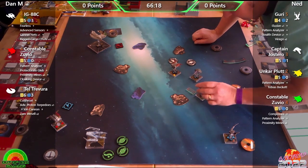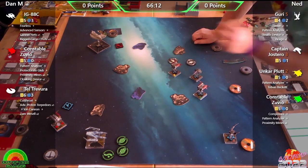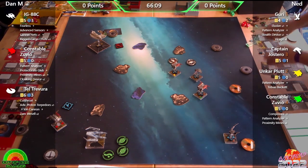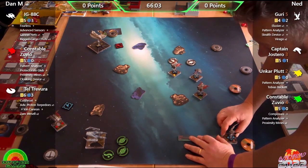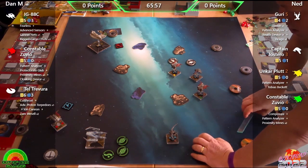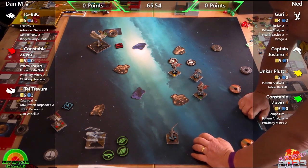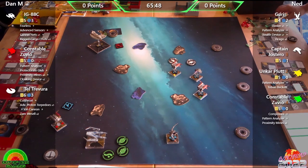Over five games at a tournament you'd expect the Cloaking Device to trigger at least once or twice. Phil notes an aggressive move from Guri, comparing her to Fen — at range two Guri isn't happy because she can't take the evade action, though she does have three evade dice. Guri loves range one because having at least one enemy there grants a focus token.